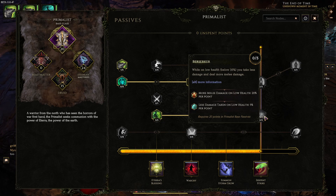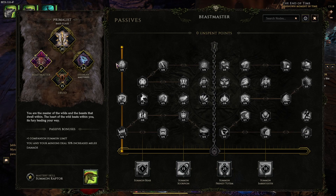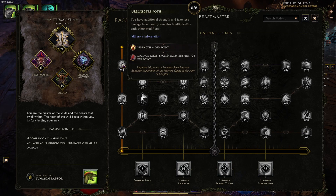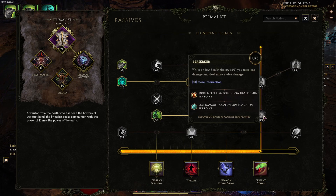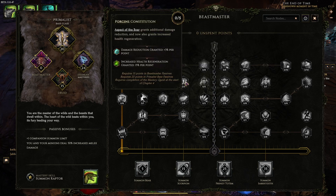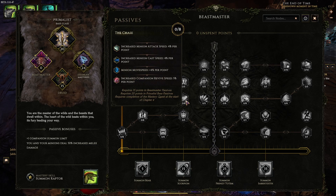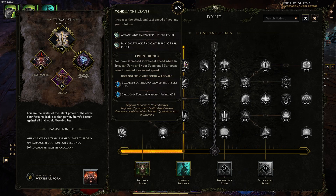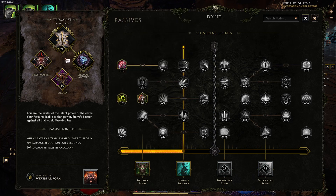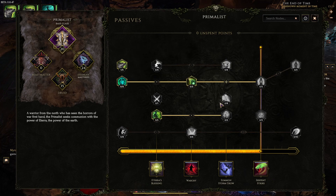After Shaman, go back into Primalist for 25% less damage taken on low health — really good defensive points. Then go into Beastmaster for less damage taken; that's an 8-point node at 2% each, so 16% less damage taken. After that, Aspect of the Boar gives 15% less damage taken, and you buff that further. You'll have a lot of defense from reduced damage via Boar Heart and Berserker nodes.